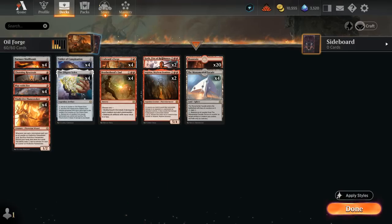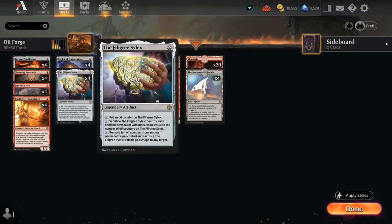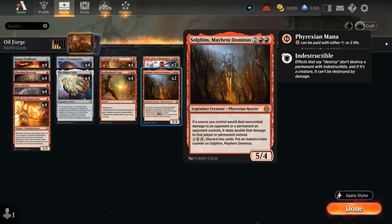If we combine that with our two copies of Solphim, Mayhem Dominus, we can potentially kill the opponent on the spot, dealing 20 damage. Solphim is a 5/4 that says if a source we control would deal non-combat damage to an opponent or a permanent they control, it deals double that damage instead. So Silex will deal 20 damage. We can also make Solphim indestructible by discarding two cards and paying the additional cost, which can be useful in certain matchups.